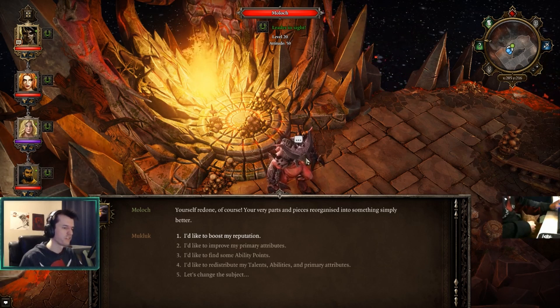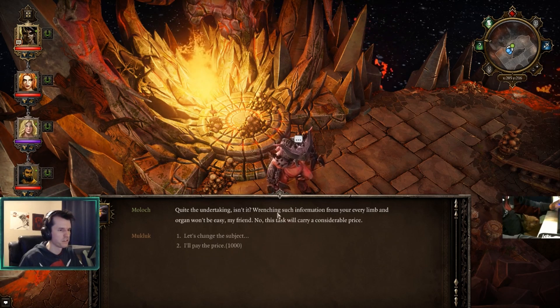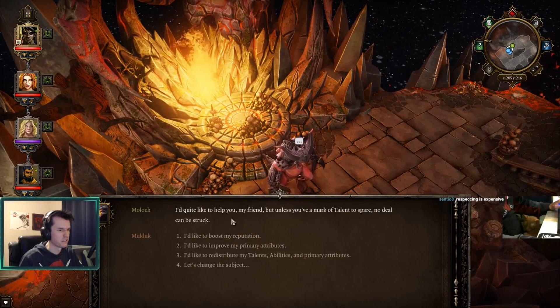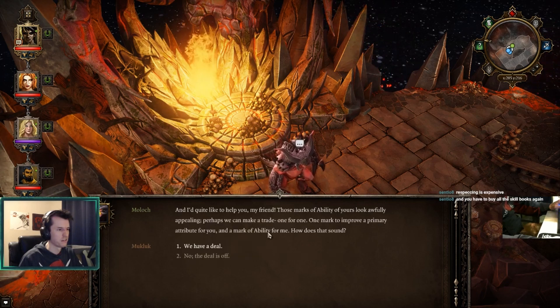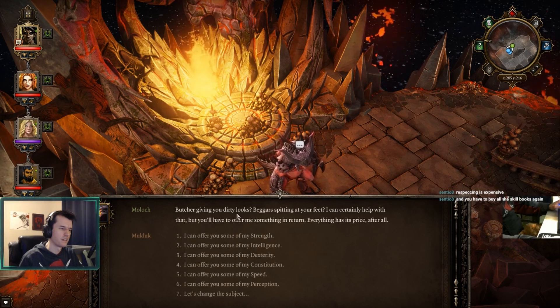Wait - so if you say I want to redistribute, what does it cost? One thousand gold - wrenching such information from your every limb and organ won't be easy. Find ability points? But unless you've got a mark of talent to spare, no deal can be struck. Improve my primary attributes - those marks of ability look awfully appealing. Perhaps we can make a trade, one for one: one mark to improve a primary attribute for you, and a mark of ability for me.